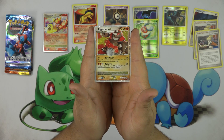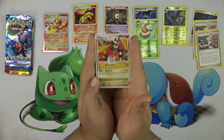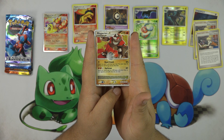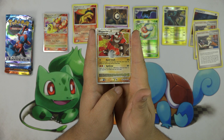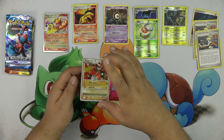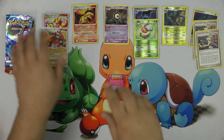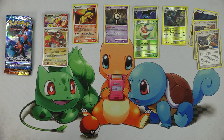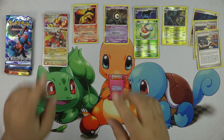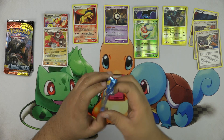Yes! Rhyperior Level X — saved the best for last! Heart Crush for zero energies: discard the top five cards of your deck; this attack does 50 damage times the number of energy cards you discard. So if you played a heavy energy deck with Rhyperior you were just tearing people up. Two Level X's out of all these packs — I can't believe it, that is just ridiculous!